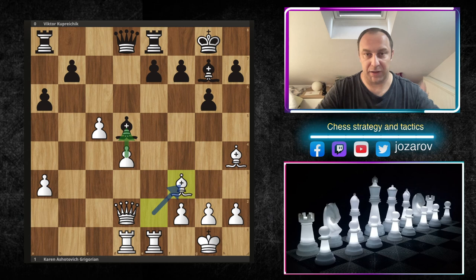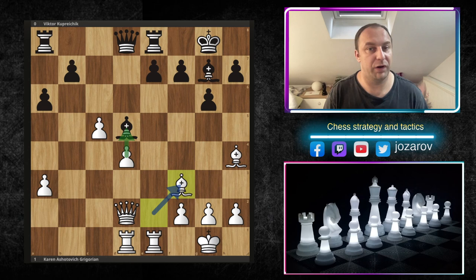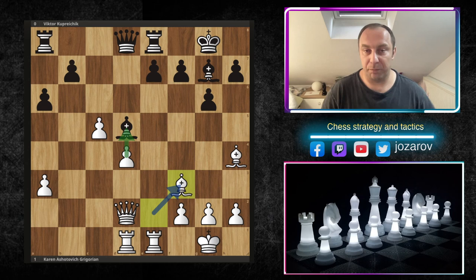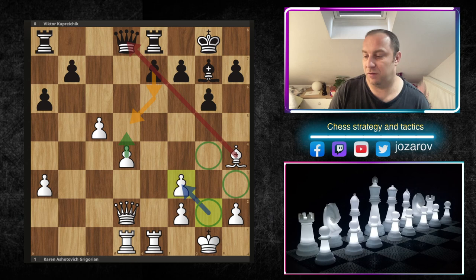Bishop to f3 by Grigorian already caused huge strategic problems in black's camp. I'm not saying this is winning immediately - the engine also likes black's position - but to create anything you have to get rid of the key defender of the d5 square that is maintaining the blockade against our backward pawn on d4. Bishop to f3 is the perfect strategic move, creating an unbalanced game that allows white to make further progress with d5.